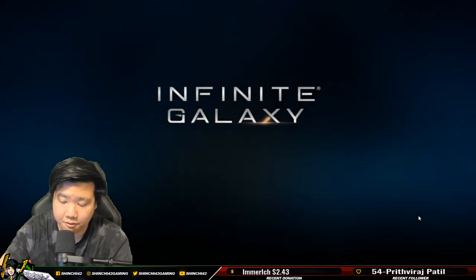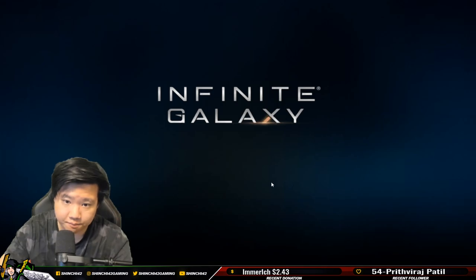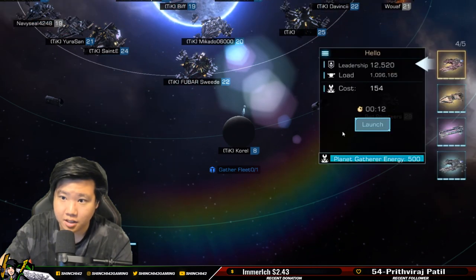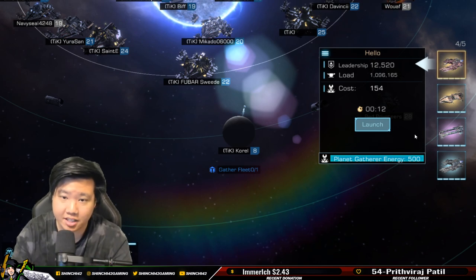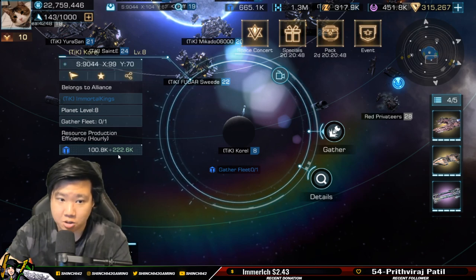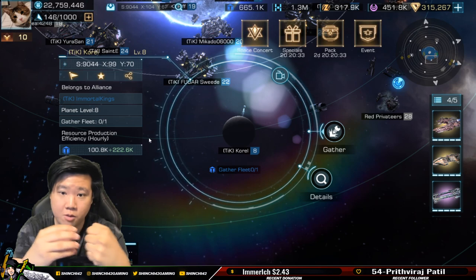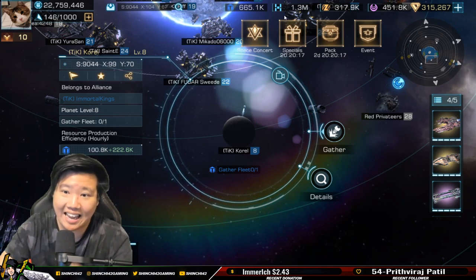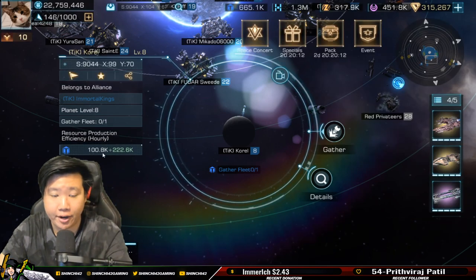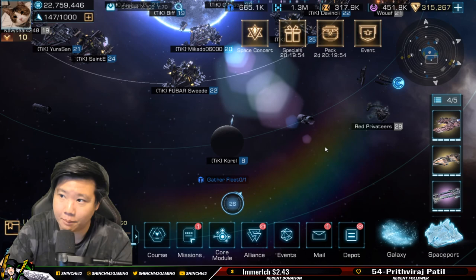Now with the output bonus maxed, it dramatically decreases the energy — now it's 154. The reason is we've increased the production rate to 222.6k in addition to the base 100k. The planet is now producing so much resources that my miners are obtaining resources much faster, which is why the energy cost decreases. If you have a low production rate, the energy increases because it takes forever to fill your load.